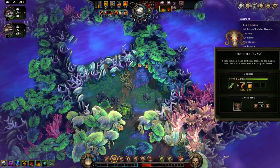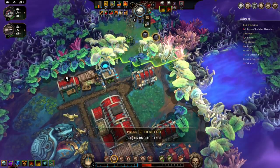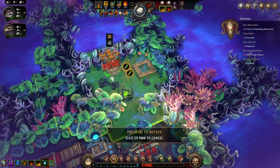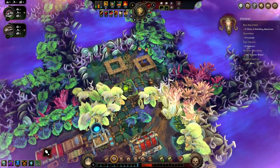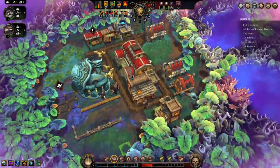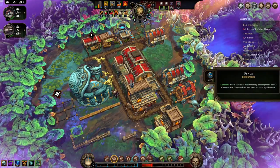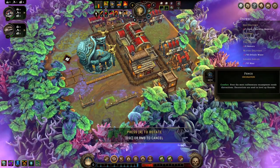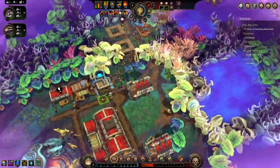We've got our one idle person, let's go ahead and make stuff. Build that somewhere, build that, a path to it. Build a geyser. Oh, these can be moved — nice, I had no idea. There we go. All right, so we're doing what we're doing, working what we're working.